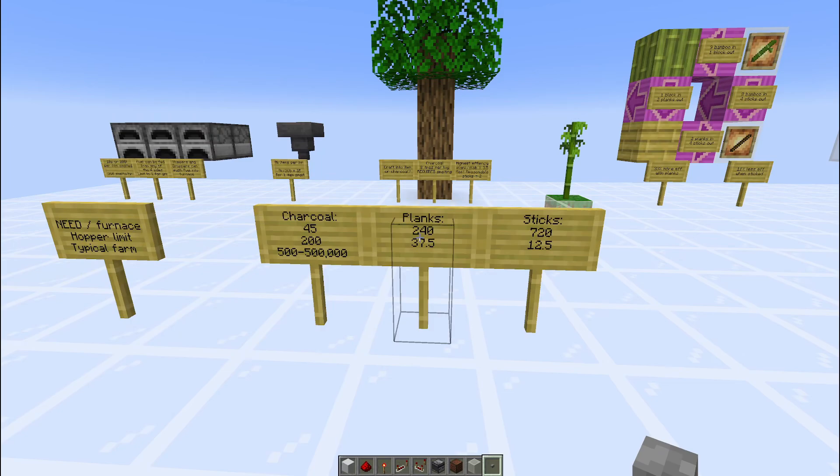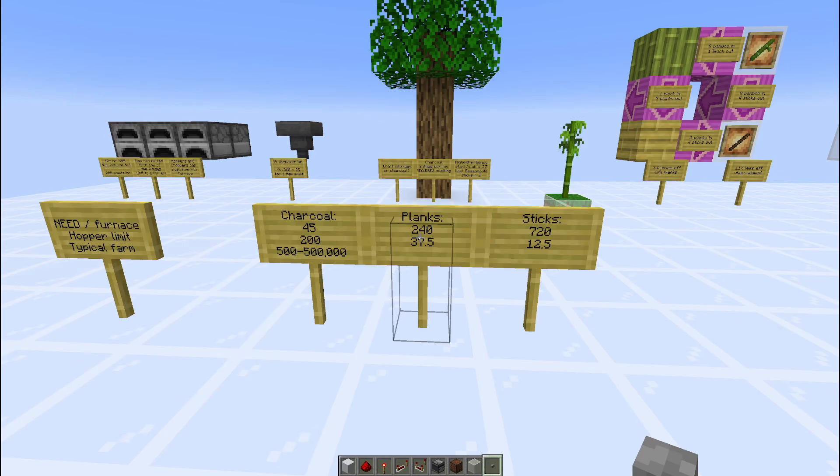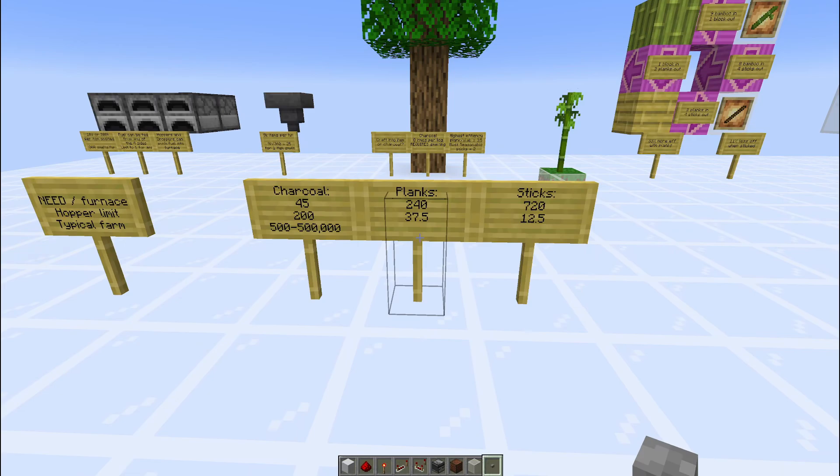Planks, on the other hand, are crafted from the logs, so they don't need that smelting. We need 240 planks per furnace per hour. Because of this, a single line of hoppers can only fuel 37.5 furnaces. You can't have half a furnace, so either you round up to 38 and over a long enough period of time your furnaces run out of fuel, or you round down and you technically lose out on a little bit of efficiency.